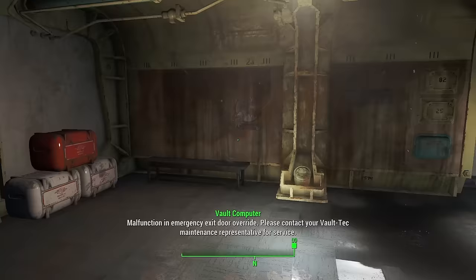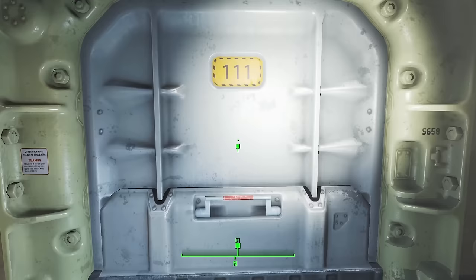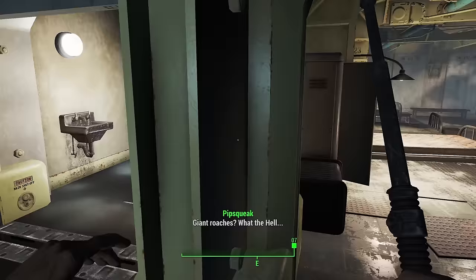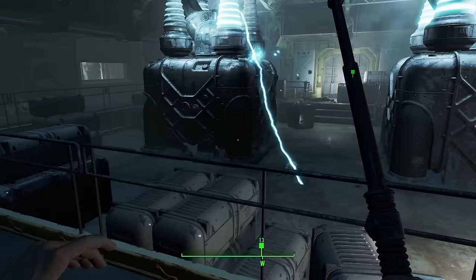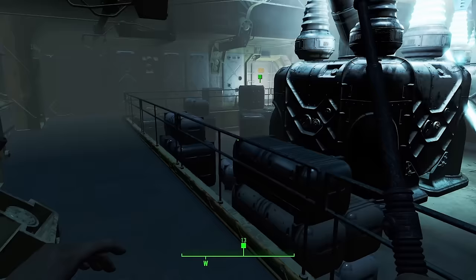Rad Roaches. Cockroaches are some of the most resilient creatures this Earth has seen. Fallout is no different. Except instead of merely surviving a catastrophic nuclear event, the Great American Cockroach was morphed by it, growing significantly in size. Rad Roaches, as they are colloquially known, are cockroaches that have been enlarged by latent radiation following the Great War. They share similar characteristics with their pre-war counterparts. They have a hardened brown exoskeleton and hide a pair of wings on top of their abdomen. While one might think that their hardiness and ability to fly would make them a threat, they have kept their pre-war pest nature.